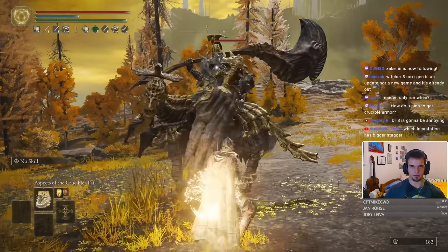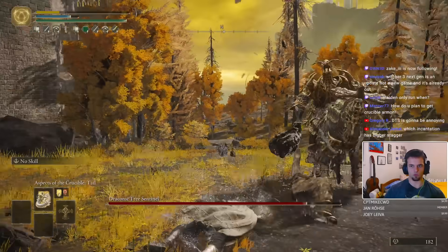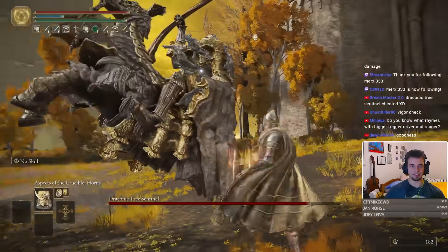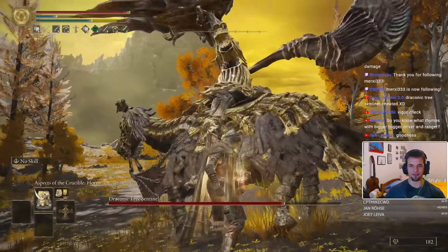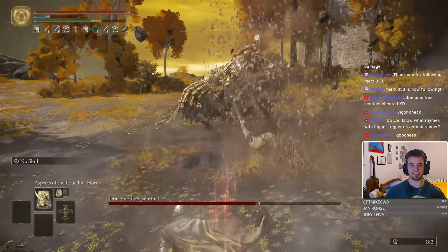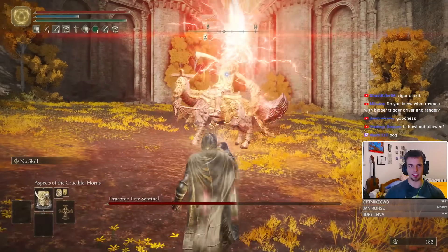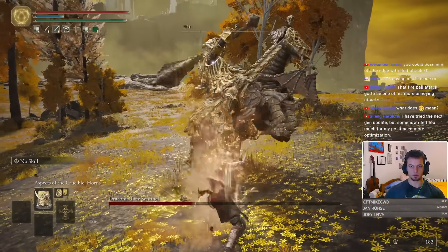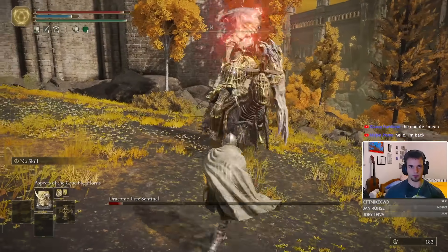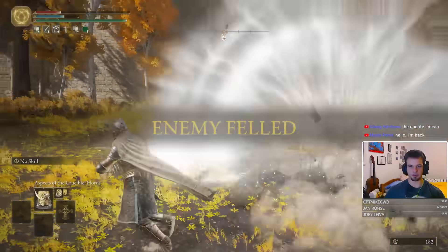I've just realized all my challenge runs involve obliterating innocent NPCs. Anyways, let's go to the capital. We slap his face — the fully charged horns are tricking him away. It staggers his attack — it stopped a fireball attack, it's insane. He's breaking my frame rate, but I'm breaking his spine. The poise you get from these spells is insanity. Bye bye!